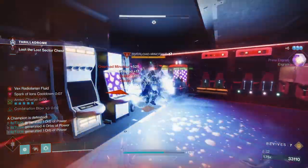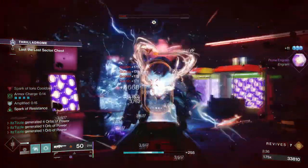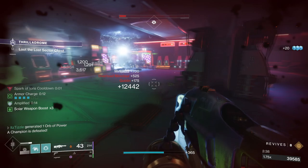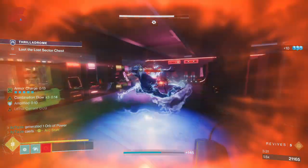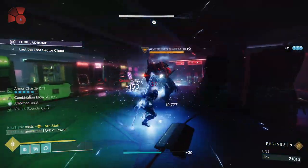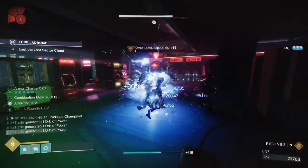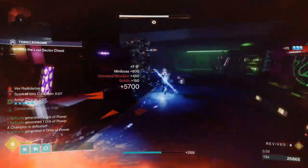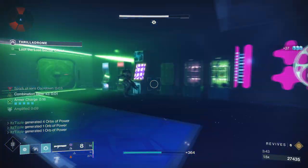In the past, if you wanted to stun an Overload, you basically had to use one of those two weapon classes. But over time, more and more exotic weapons gained intrinsic ways of stunning all types of champions. And in Lightfall, Bungie made one of the greatest changes to the game in terms of build crafting and build flexibility — intrinsic stunning capabilities being tied to our 3.0 subclass verbs.